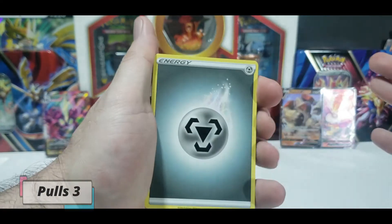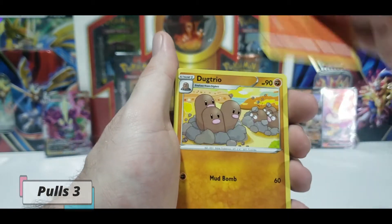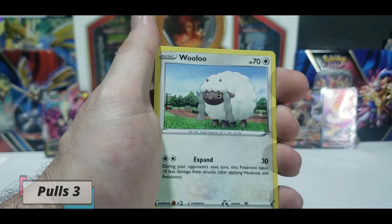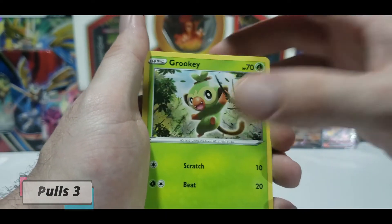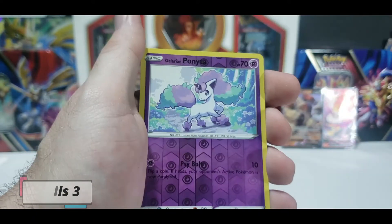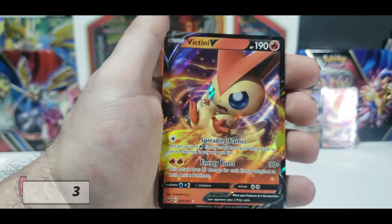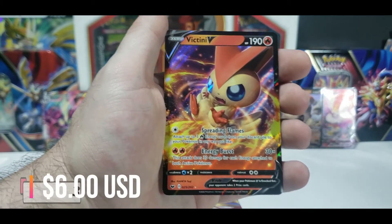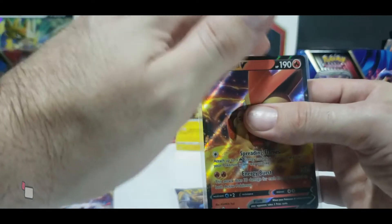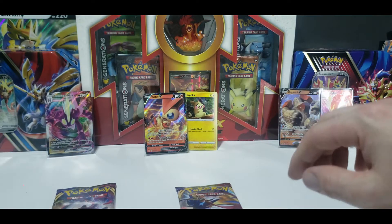Let's get this done. Steel Energy to start off, that's a good sign. Salazzle, Dugtrio, Pokemon Center Lady - always there to heal your Pokemon, always there to fix their little boo-boos. Grookey, Sobble - we're getting the starters - Rillaboom. Reverse Ponyta. That is awesome, that is amazing! Blister packs are where it's at - for three packs I already have one V card.